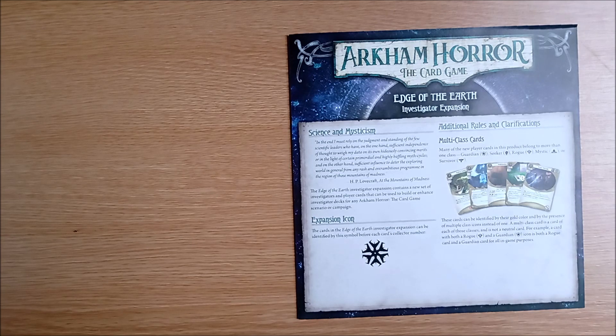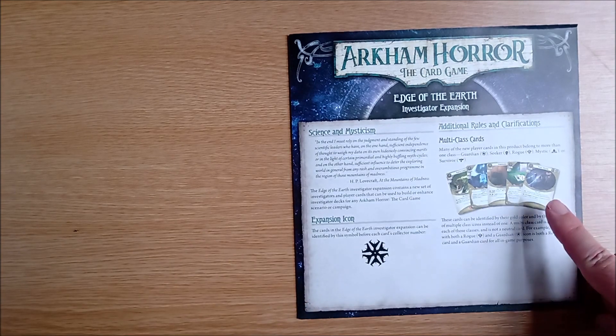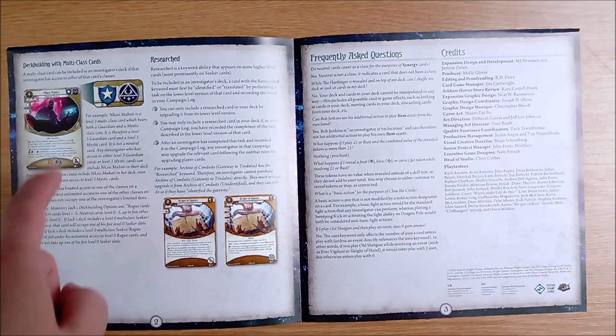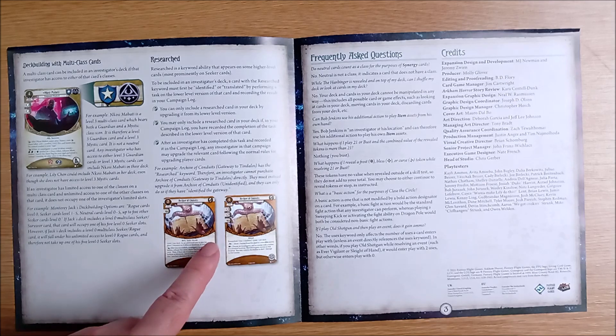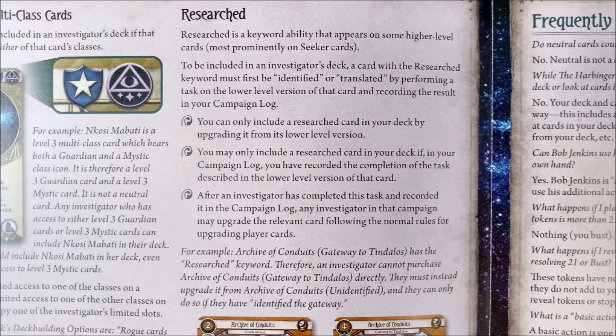There is a quote from Lovecraft's Mountains of Madness and a reminder you can mix these new cards and investigators with any other product. The expansion symbol is the scariest snowflake we have ever seen and the additional rules let you know that multi-class cards have returned, with a vengeance. This time the rules are much clearer. Next we have the Researched keyword. Remember those upgradeable seeker cards that began with Strange Solution back in the Dunwich Legacy? Well despite you managing just fine for 6 whole cycles they have decided they need an official keyword.